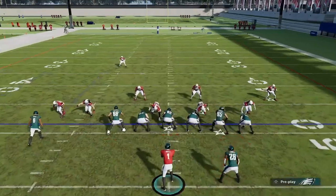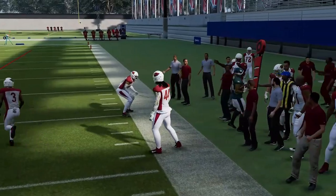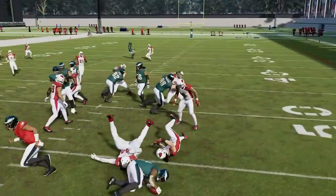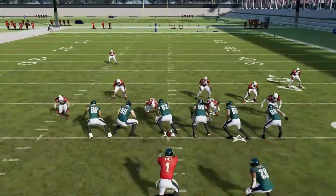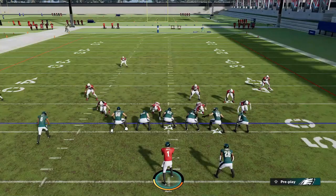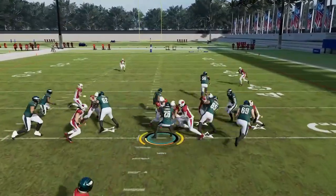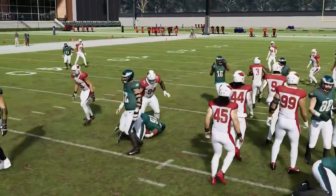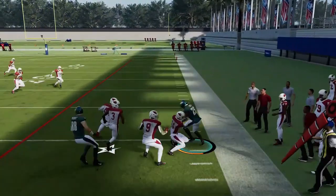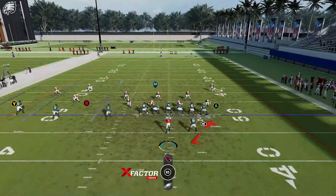Next up, we have the Halfback Counter — just a good counter run. A lot of run plays in formations like this only go in one direction, so it's good to have a run that can go in the opposite direction. You can also go right up the middle; it really depends on what you're seeing. If your opponent is shifting all their men towards the more probable inside zone type runs, take it outside and go the opposite direction for very big carries. The biggest runs came from sprinting completely away from the inside and going around any defenders.